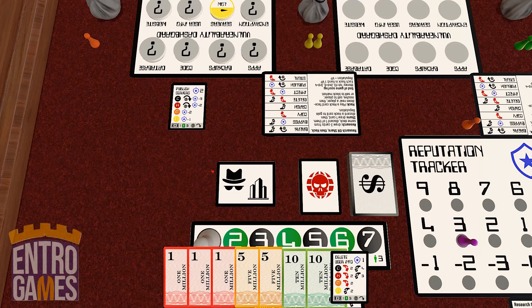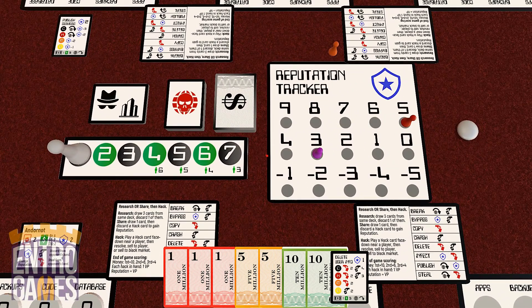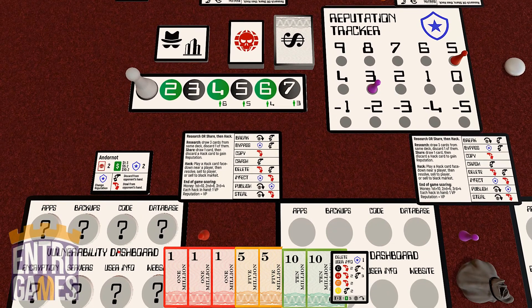Once the hack card has been resolved, play continues clockwise, with the only rule being that the same player cannot be attacked or hacked twice in a row. The game ends after a set number of rounds depending on the number of players. At the end of the game, each person scores one point for every hack card in their hand and points equal to their reputation. Whoever has the most money scores ten points, second most scores six points, third most scores four points, and most points wins. If there's a tie, the player with the most unrevealed tokens on their dashboard wins; if still tied, all tied players win.